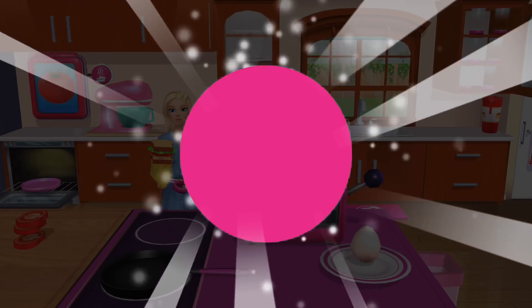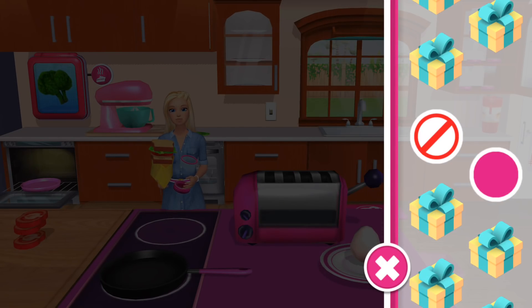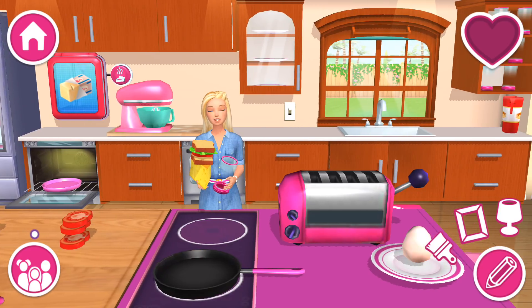Amazing — you got new paint colors! We can start redesigning the house. To find the colors again, tap on the paintbrush icon.